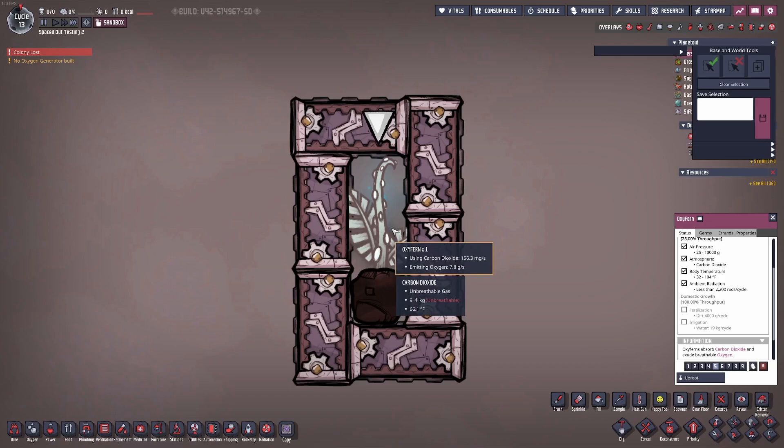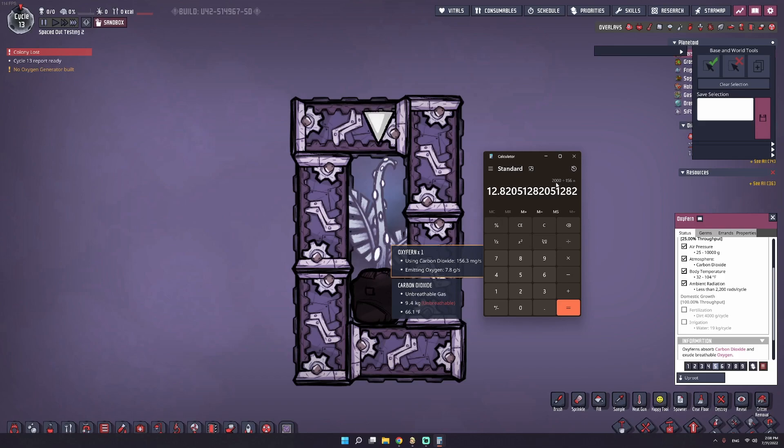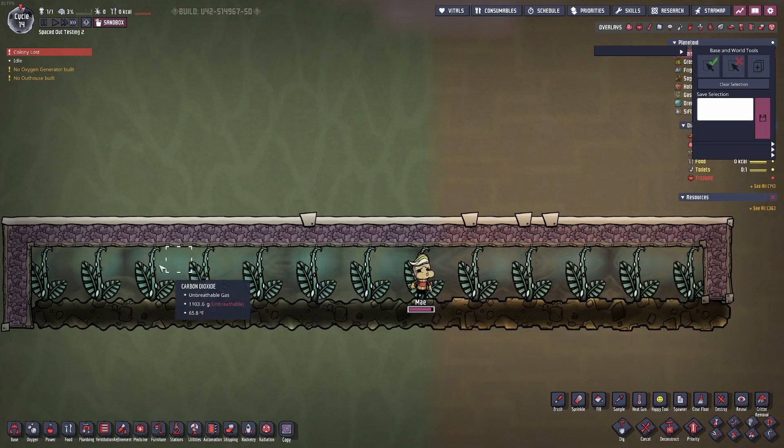This is the easier method. Very slowly over time it will convert carbon dioxide to oxygen. The issue is that's 156 milligrams — not grams, milligrams. If we do the math, a duplicate breathes out two grams of oxygen normally, which is 2000 milligrams. These plants can only take 156 milligrams, so you need about 13 plants just to sustain one duplicate. This is 13 oxy ferns just for one little duplicate — that's extremely inefficient.